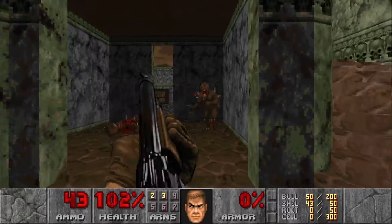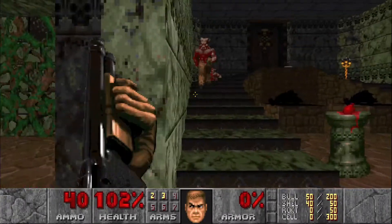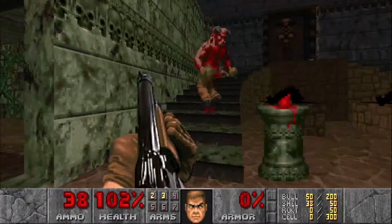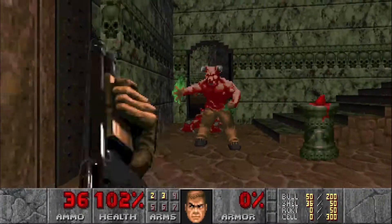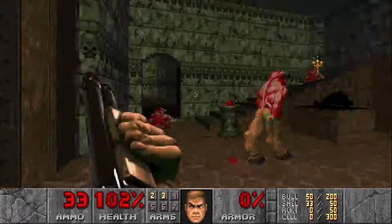Hopefully he'll teleport here so we can take care of him pretty early. In the meantime let's take out these imps. I like to take him out here because it's a lot easier — it's kind of boring with the regular shotgun, but this way we can take care of him early so he doesn't bother us.